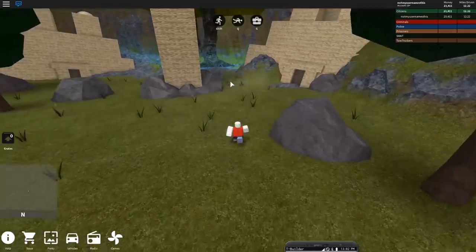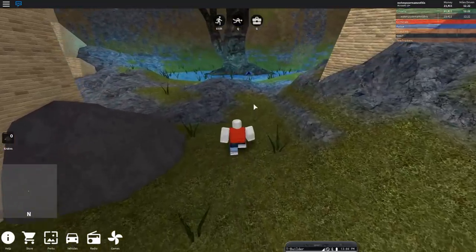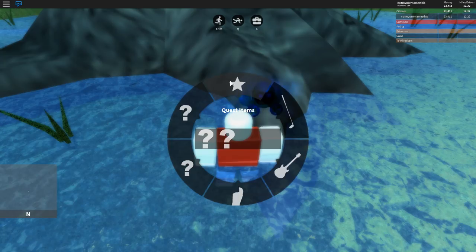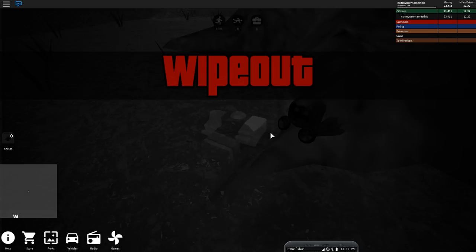The blue Dominus is going to be right here in the middle where this random tree trunk is. Same as before: come over here, right click it, make sure you have it, and then left click it — it will reset you back to spawn.